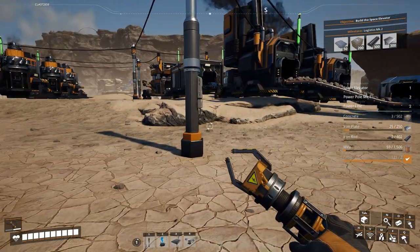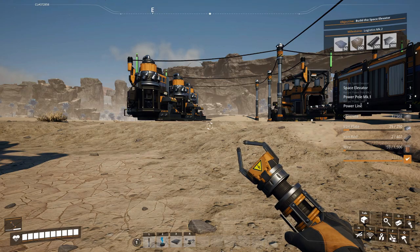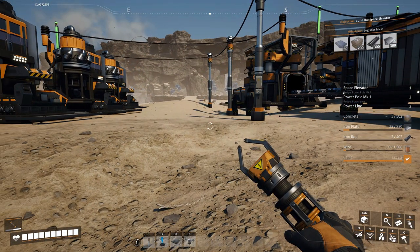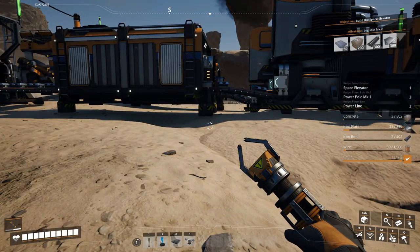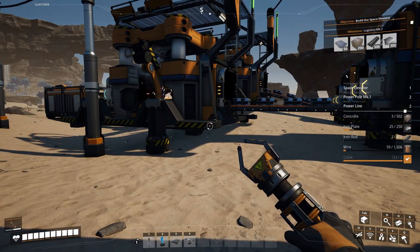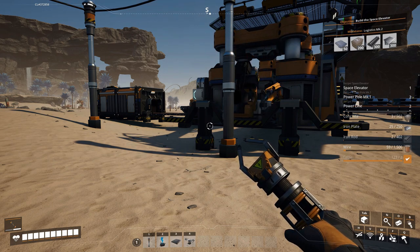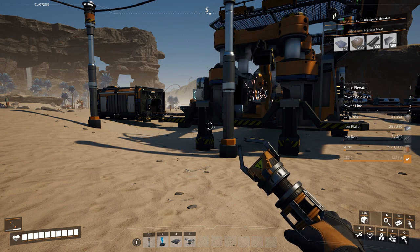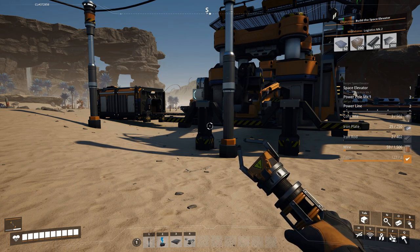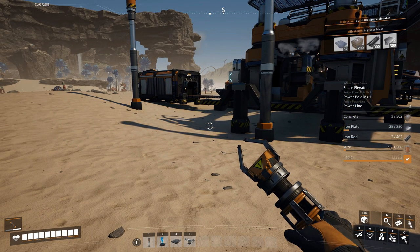It just takes some time. We managed to get our biomass burner power source set up and got that started. Our plates are being made. In the next episode, I want to continue building out our iron and continually working on some of our milestones. And hopefully in the next episode we build the space elevator, so we need to get that going.